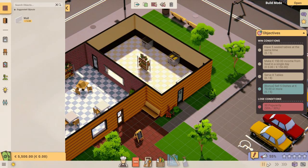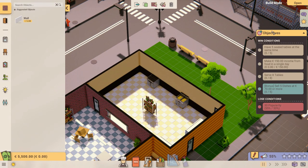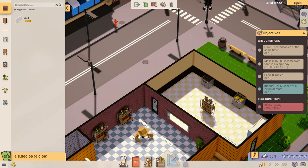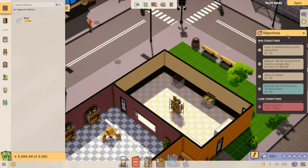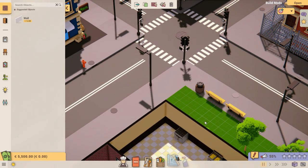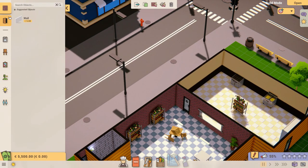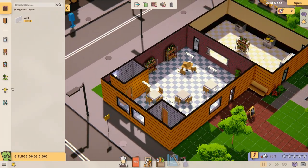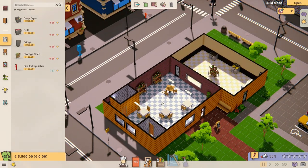The good thing is that you can press the pause button anytime — if you have to do other things outside the game or apply options, you can stop the game, or use fast speed and super speed to speed things up. Here I'm actually in the building mode where I can add or remove things, but don't forget these things come at a cost — some stuff is not cheap, but it will influence your restaurant positively or negatively.